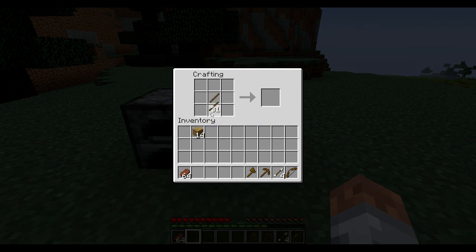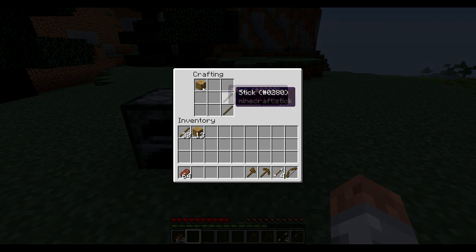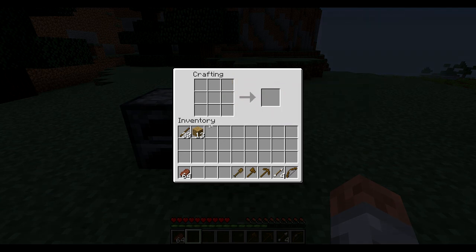Next up we're going to build the shovel and it's literally just like that. It's so simple — it's like two sticks and then one block on top. You can put it either way, but you can't put it upside down because it won't work. There is your wooden shovel.